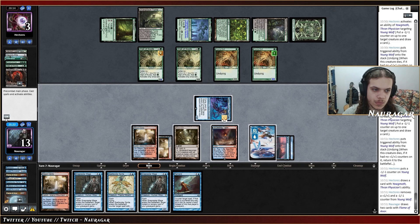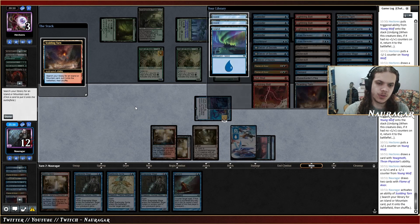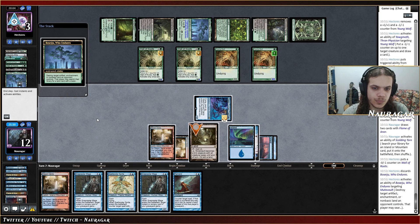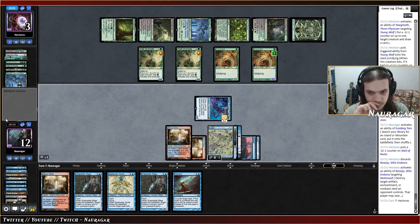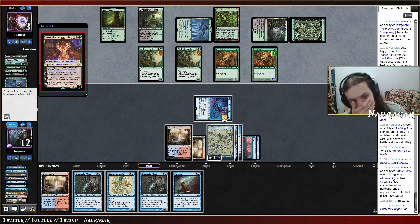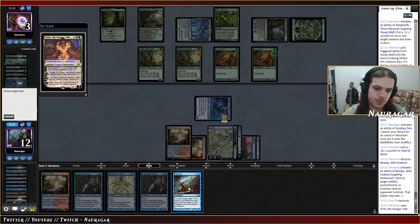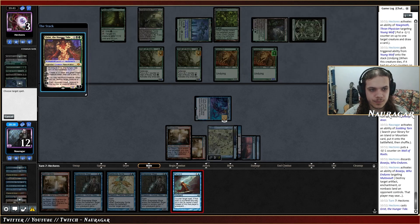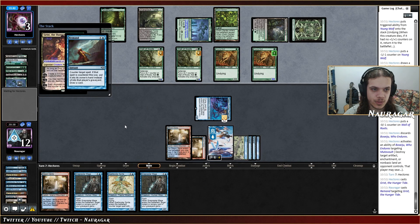We could actually win! I think I'm going to fetch now because I don't want them to go Cord on my second fetch. We have Remand and Spell Stutter Sprite. Grist — I think I'm supposed to Remand this, but then they play it again. I still need to Remand anyway — maybe I can draw another Remand or a Counterspell.